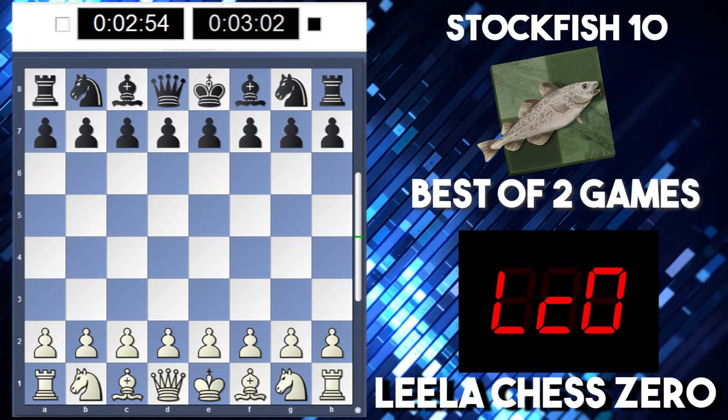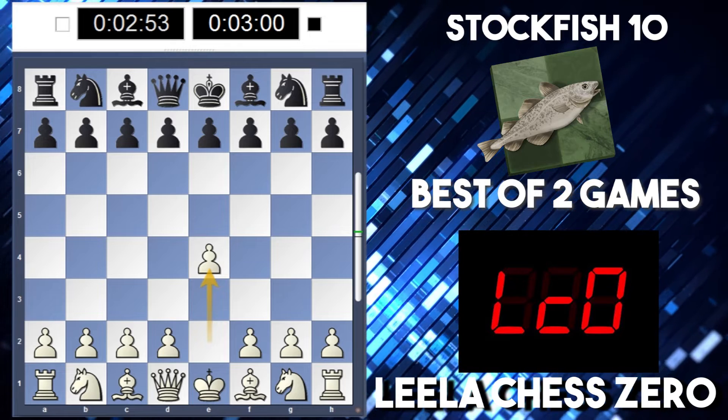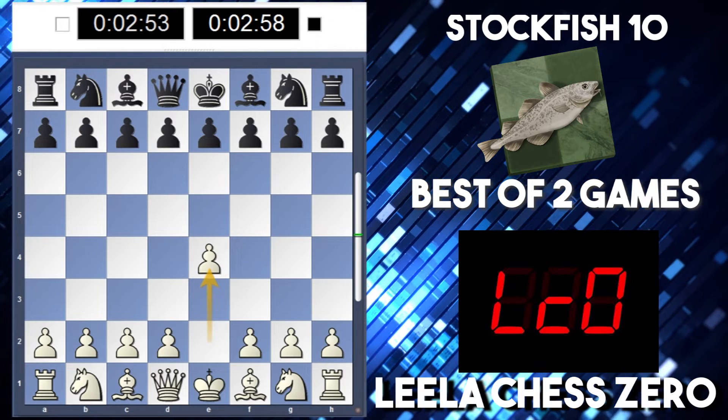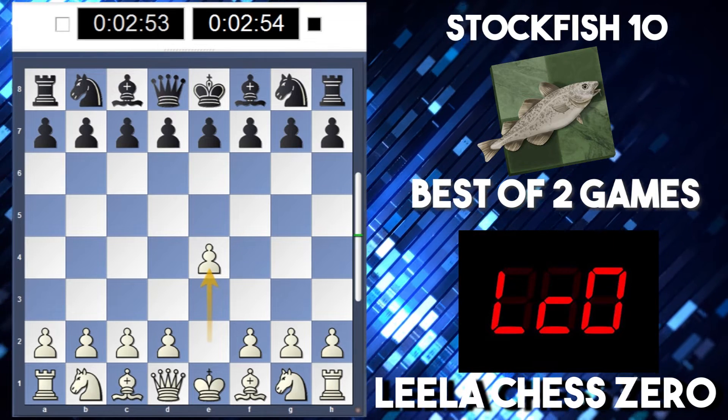Alright, so I've set up another match. This time it's Leela versus Stockfish 10. Leela's playing white, Stockfish is black. It's 3 minutes each with a 2 second increment. Now let's see what's going to happen.